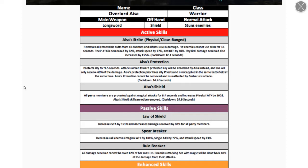Second skill protects one ally for nine seconds — attacks aimed at the protected ally are absorbed by Aja instead, and she receives only 40% of the damage. She'll likely protect the priest most of the time, so this is more of a PvP skill. Aja's protection cannot be removed or affected by Cerberus. Third skill protects all party members from magical attacks — that counters a whole magical party — and increases physical damage.